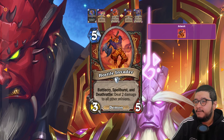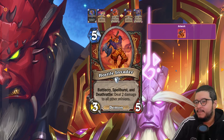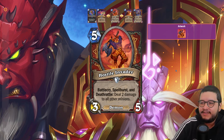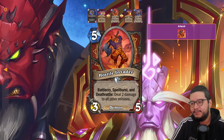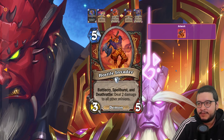Next up we have the Hostile Invader — and that art is sick! It's a five mana 3/5 Demon with Battlecry, Spell Burst, and Deathrattle: deal two damage to all other minions. I think this is a decent control card. You have to be aware it hits your own minions too, but effectively it's six damage to all minions for five mana once you trigger all three effects. Battlecry and Spell Burst are easy, and it's going to die eventually for the Deathrattle.